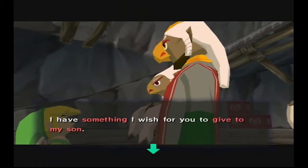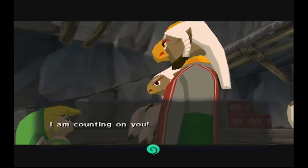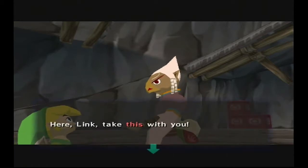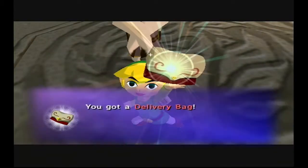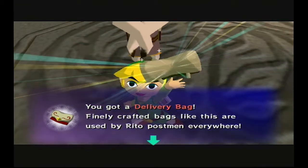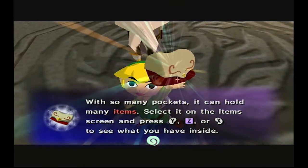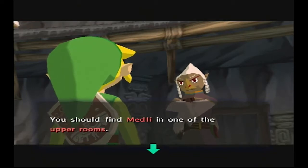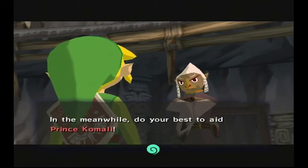I have something I wish for you to give to my son. A young girl named Medley is holding it for me. Would you find her and take it? Here, Link. Take this with you. Who knows? It might come in handy. You got a delivery bag. Finally crafted bags like this are used by Rito and Postman everywhere. With so many pockets, it can hold many items. You should find Medley in one of the upper rooms.